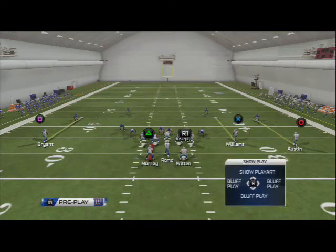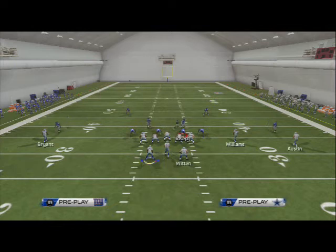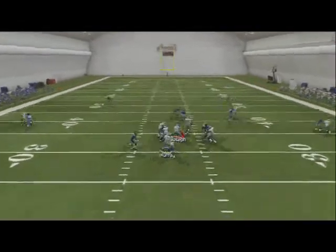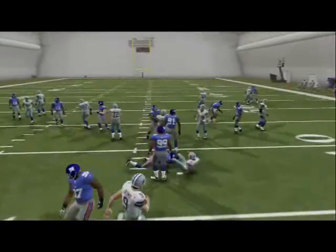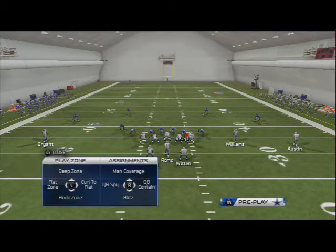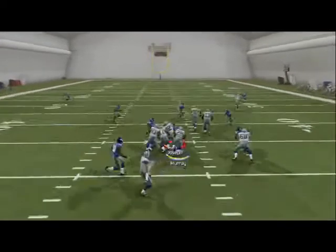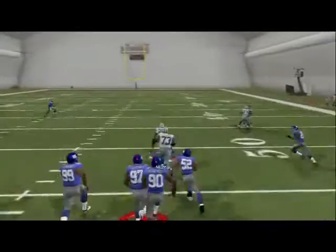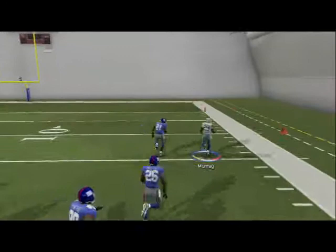Alright, next play — halfback draw. What we like to do is in situations where they're playing two men under or just not a very disciplined defense against the run, we call it and slide protect to the right. It shifts them to the right and we run it like an off tackle. You can slither in, slice and dice through the holes, get positive yardage. You get that lead blocker from Witten and you run to daylight — there you see DeMarco polo break a draw off to the house.